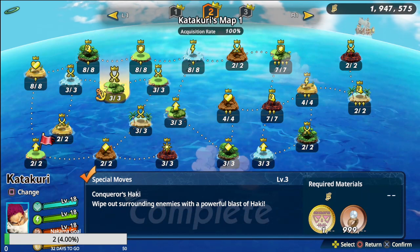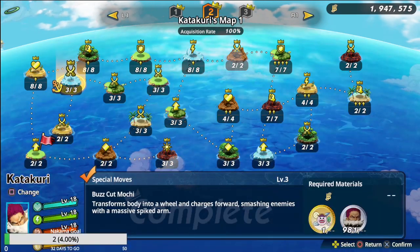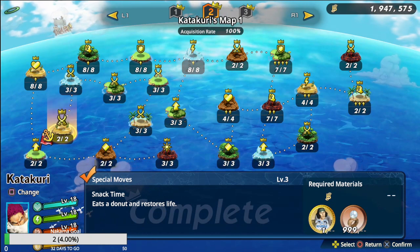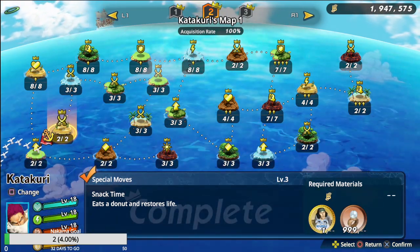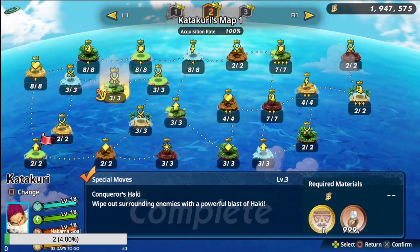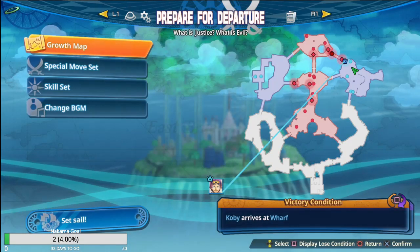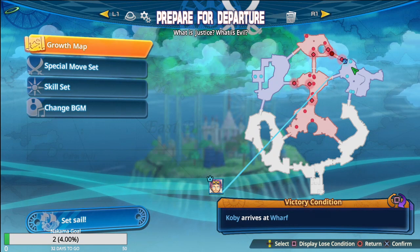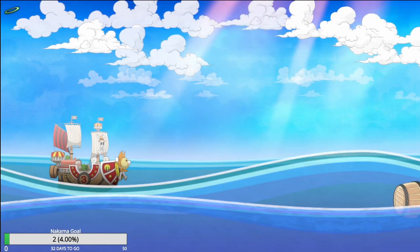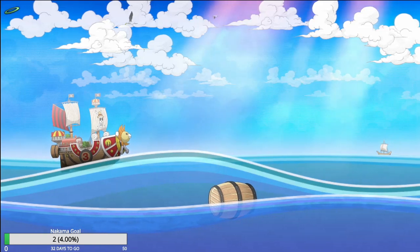This one is in the Grand Line treasure log. This mark coin right here is also in the East Blue - I don't even remember exactly where I got these from. This one's in the New World though. Hopefully this video has helped. Make sure you do this map - 'What is Justice, What is Evil' - to get the moves.